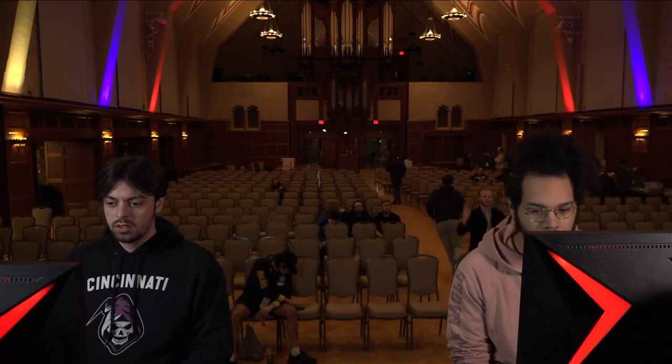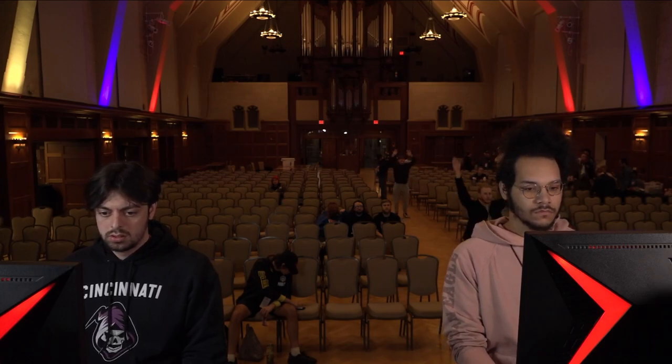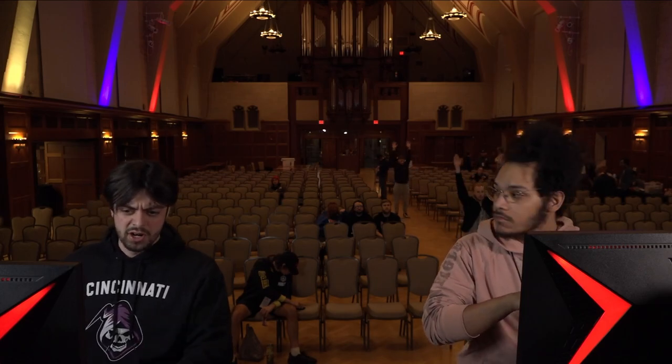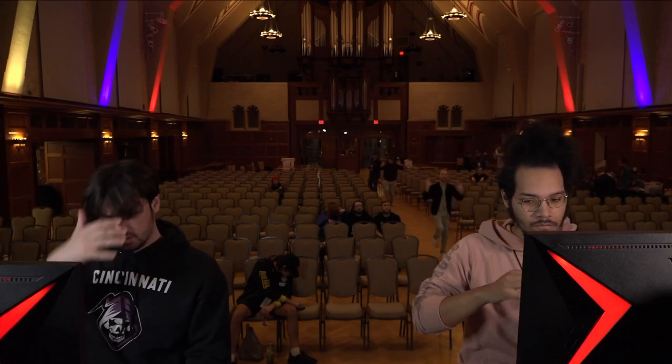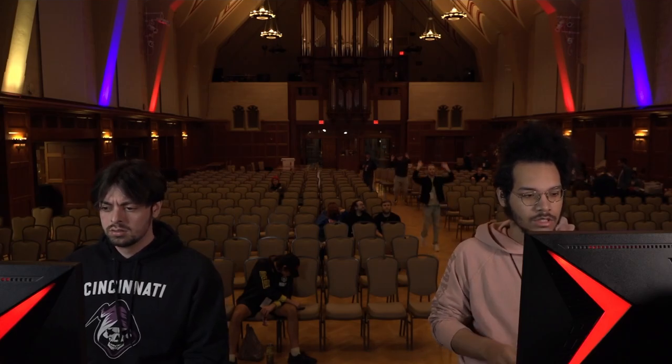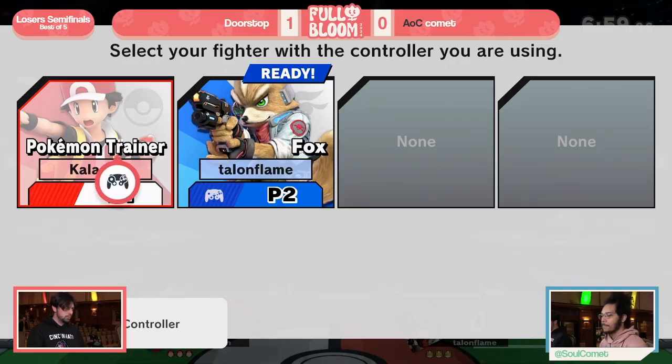Doorstop in game one — it's also very important to consider when Doorstop is switching. A lot of the time you'd think, 'my opponent's at kill percent, so they'll switch to Ivy or Charizard.' But Doorstop is very confident in his ability to kill with Squirtle. He's mostly going to switch to Ivy when he gets around the 100% range, just because up smash will kill Squirtle so early.